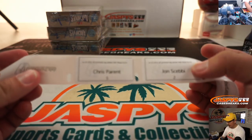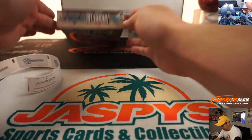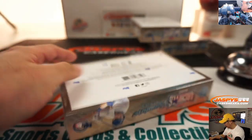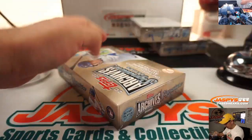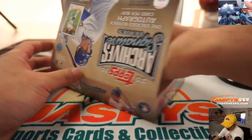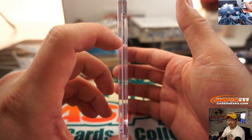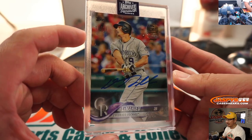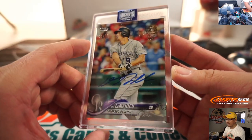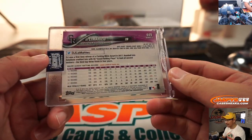Chris Parent, you're up next. Box five on the bottom. Good luck, Chris. Bam — we got DJ LeMahieu, Rockies edition, 13 out of 65. I feel like we don't see his autograph too often, right? DJ LeMahieu.